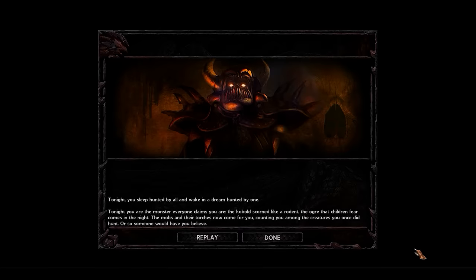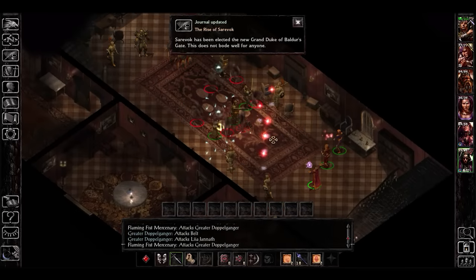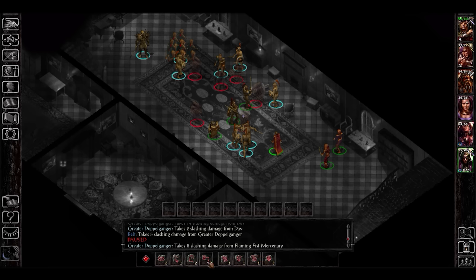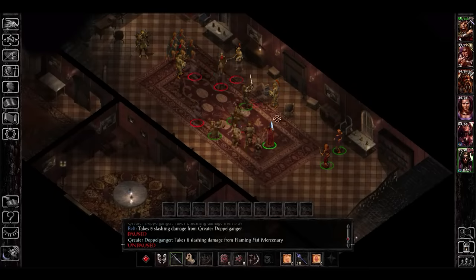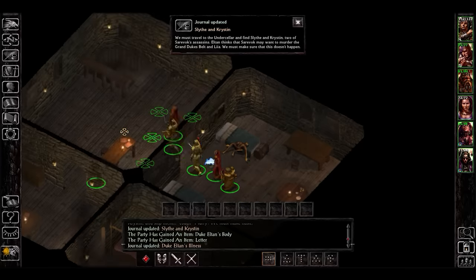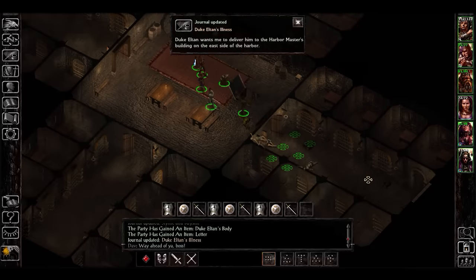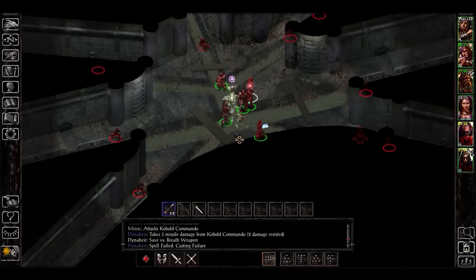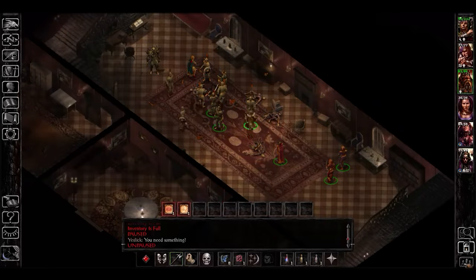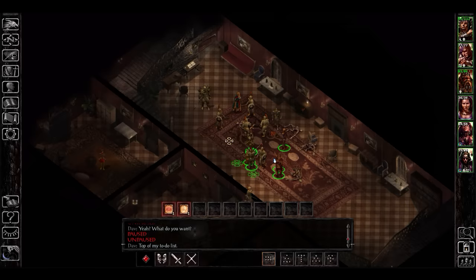Through your investigation you find that Sarevok is in fact your half-brother, with machinations of godhood. Both he and the player character are Bhaalspawn — mortal children born from the lord of murder Bhaal. To prolong his life, Bhaal would have his children sacrificed by priests in a bloody ritual in an effort to circumvent the prophecy of his death. This ritual was thwarted by Gorion and a group of Harpers, an organisation dedicated to maintaining the balance between good and evil. While Gorion took the player character in and raised them, Sarevok was left to wander the streets alone until taken in by the Iron Throne leader. His plan was to use the Iron Throne and the Sword Coast bandits to drive Baldur's Gate to war, starting murder and bloodshed on a massive scale, and using that power of death to ascend to godhood as the new lord of murder.